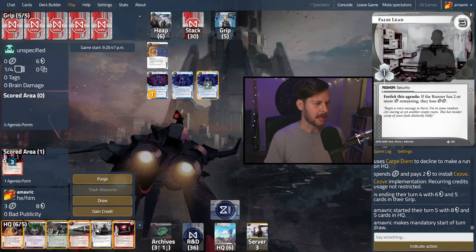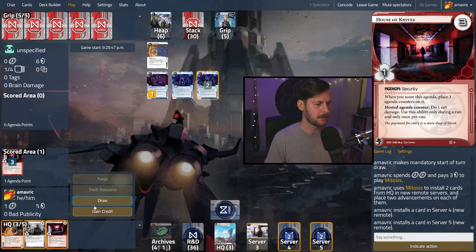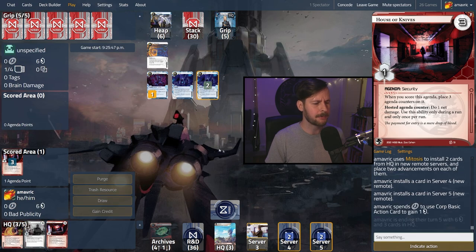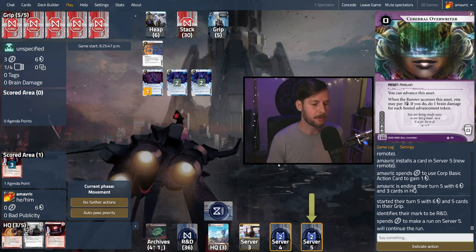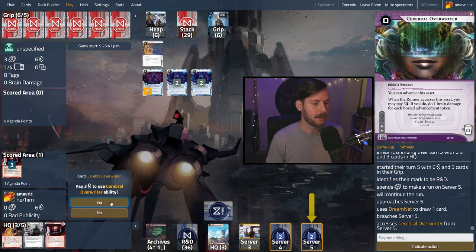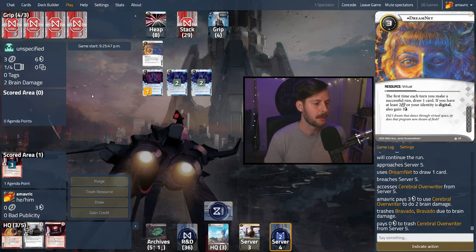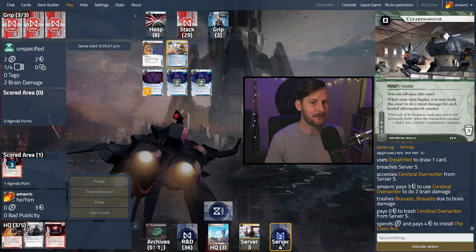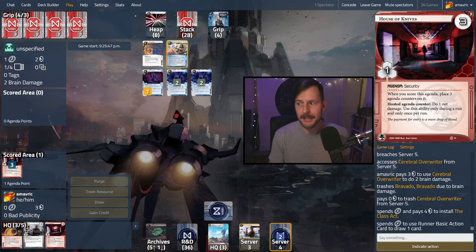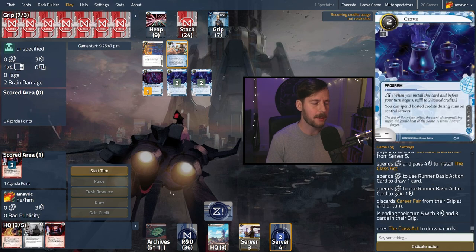They have a really good Dream Net click compression. So we can go ahead and put two non-wins on the table and either continue to advance or click for credit. If we pay for the Cerebral Overrider we're going to be down to three credits. They draw a card — we'll pay three — that's going to do two core damage. A permanent reduction of hand size is very meaningful. They're going to start their turn with three cards in hand. Class Act is going to drop back up to four. I don't think we're going to land a Clearinghouse this turn. We could have considered House of Knives, but I want to House of Knives when they have less cards in hand.